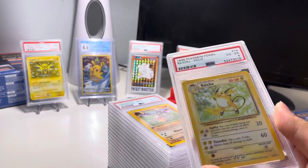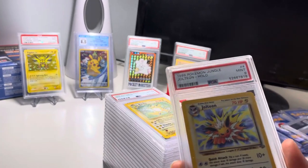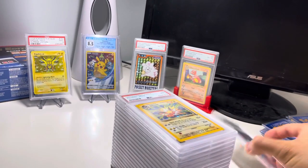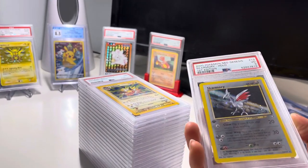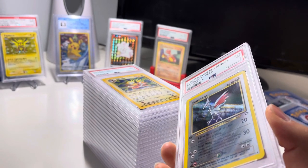Raichu 4. Jolteon 9 — real nice card, not first edition. And Skarmory 3, which I think has a crease maybe in the upper right, upper middle part.